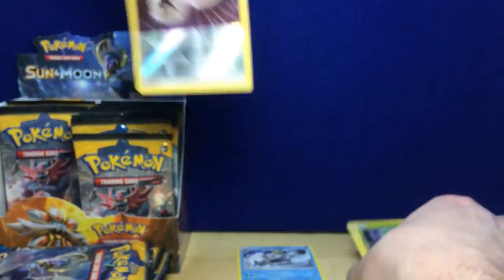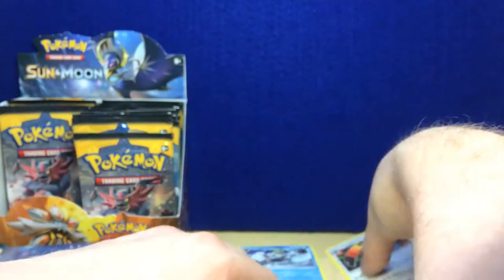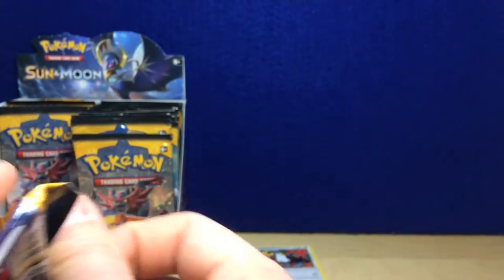Continuing Pack 2: a reverse holo Scyther — oh cool! Regular rare Toucan — pretty nice. I'm going to just do stacks here: reverse holos and regular rares, trying to do some stack maintenance.